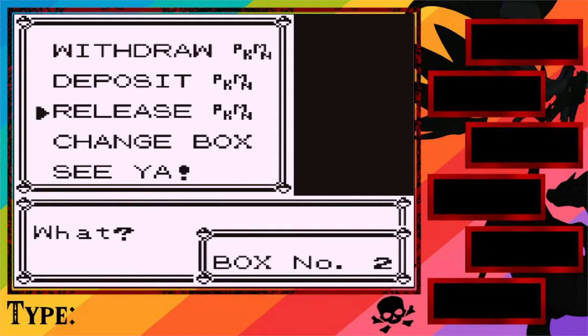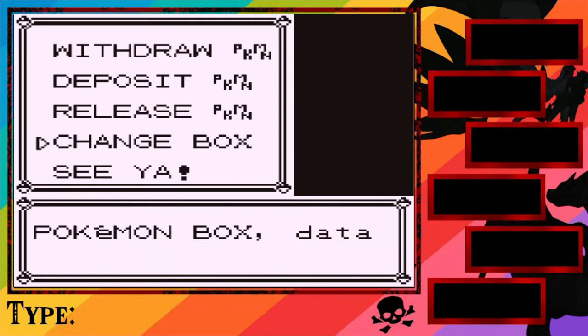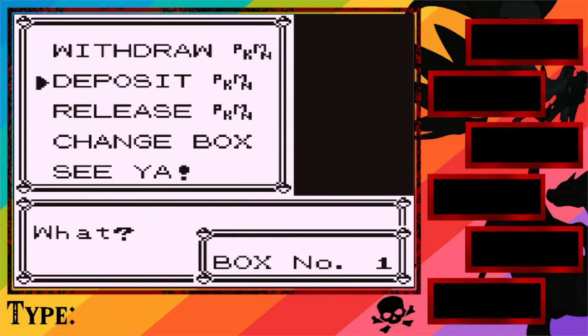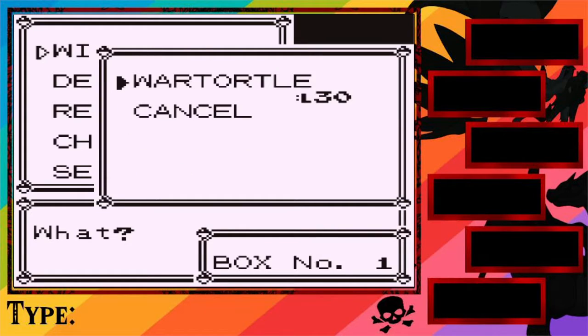Beedrill we can't use. If we change boxes, nothing in anything besides box one — Withdrawal — and the only thing that's there is War Turtle.